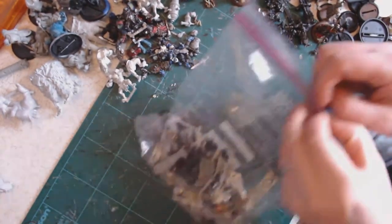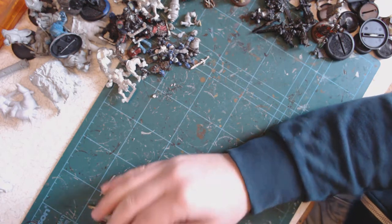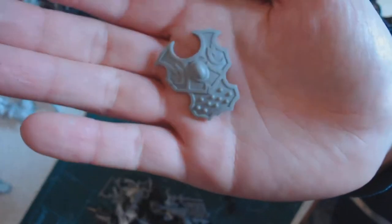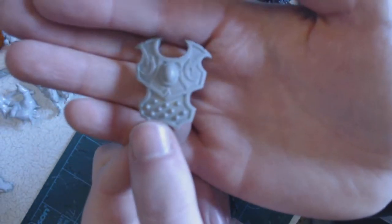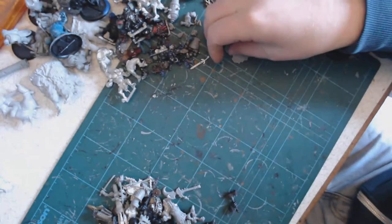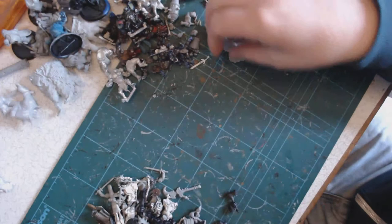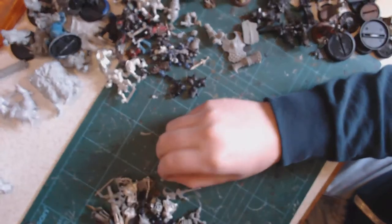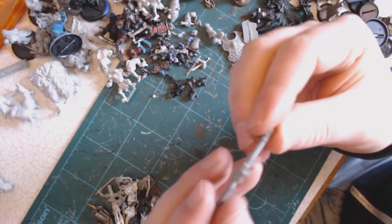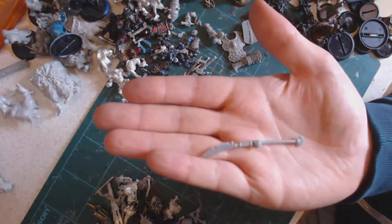I'll open up this very interesting bits bag — this one I was really looking forward to, that's why I saved it for last. That looks like maybe a Titan Sentry shield — it's a Scorn Heavy Warbeast piece. The shield from a Mercenary Rover — that'll be very useful. A Cygnar Cyclone gun. A Cephalyx Monstrosity hand. More Kriel Warrior pieces. A Scorn Swordsman arm. That's probably from a Titan Sentry. Some sort of halberd.